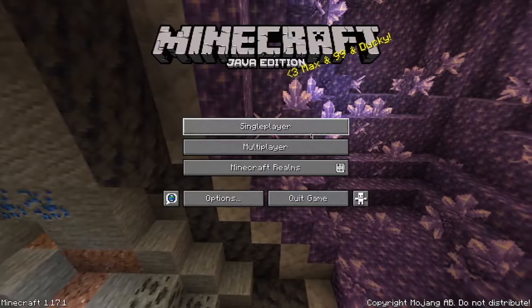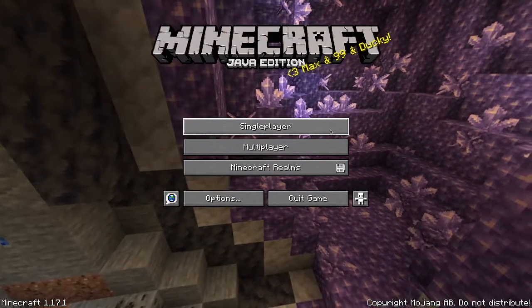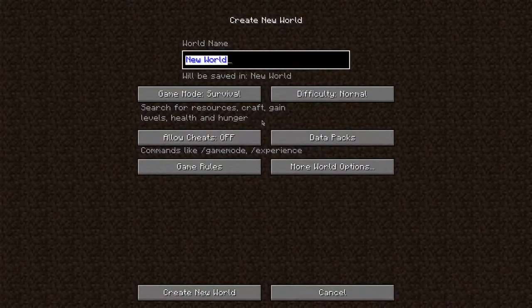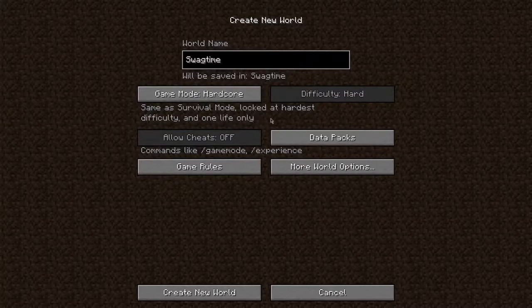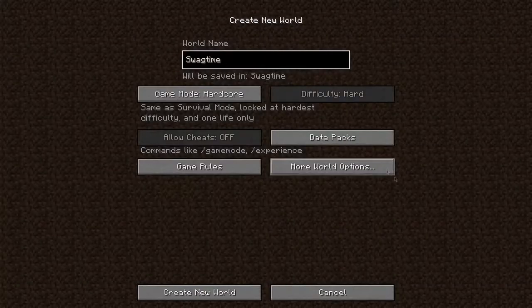What's going on guys, it's your boy SNA team. Today we're doing something a little bit different than the usual rhythm games I've been posting — we're actually playing Minecraft Java Edition, version 1.17.1, Caves and Cliffs Part One. Let's go ahead and get started. We'll go inside a new world, we'll call this 'Swag Time.' We'll make this a hardcore survival, see how long we can keep this one going. Game rules we'll leave everything to the default.